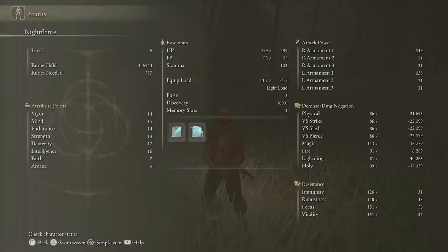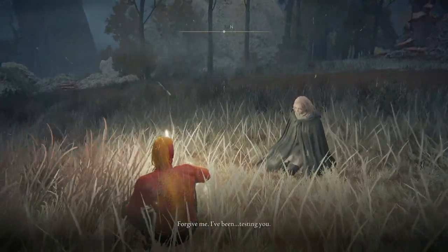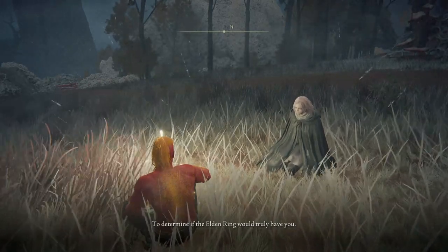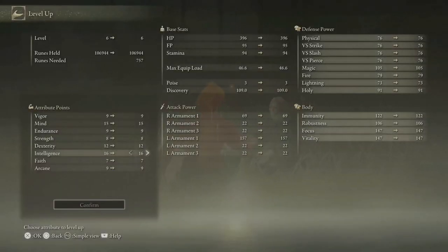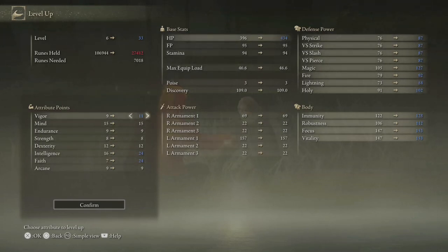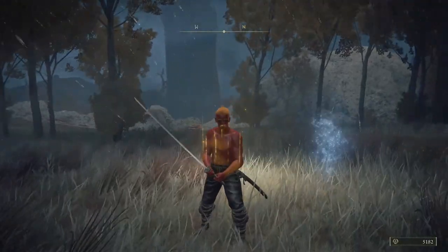Let's take a look at our stats with this talisman on, with Radagon's Soreseal. The things we're worried about is pumping our intelligence and faith. This sword requires 12 strength — check. 12 dex — check. 24 intelligence — not yet. 24 faith — not yet. But we'll be able to easily get those levels. We're leveling up our intelligence to 24 and our faith to 24. We can still pump more — I'm gonna put 14 into vigor. It is now time to get the blade.